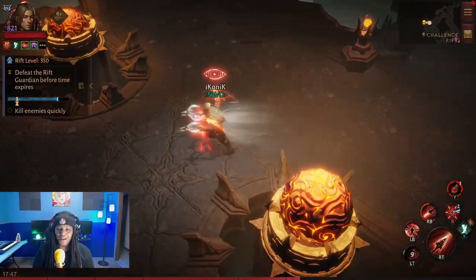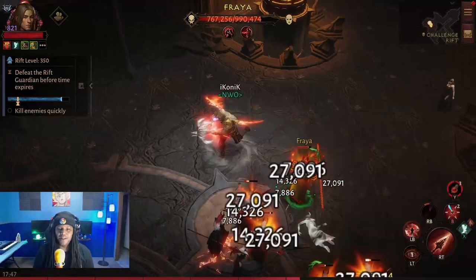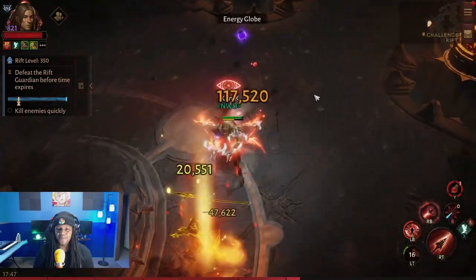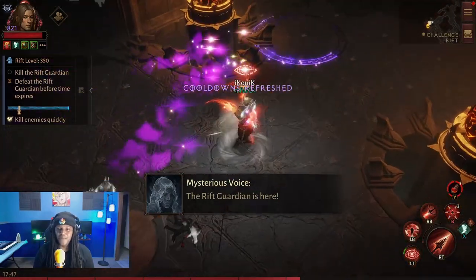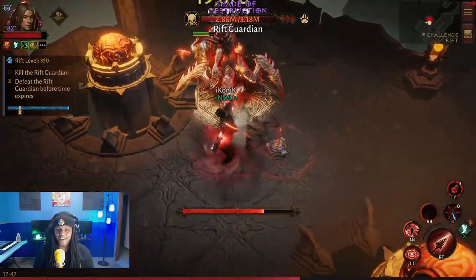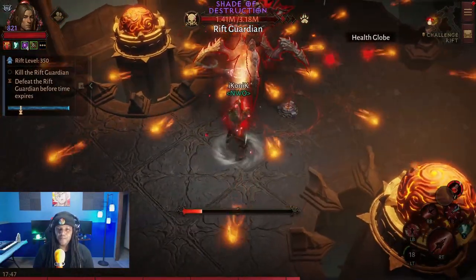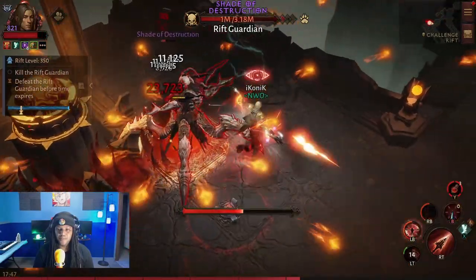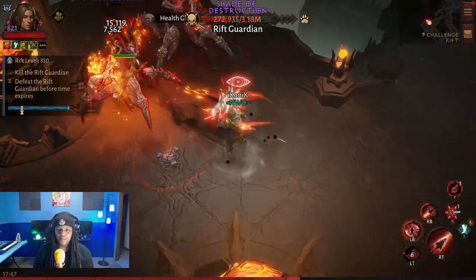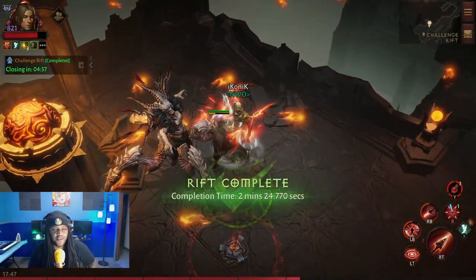This might not be that bad of a build. Now the one thing that's wrong with this flamethrower is the range on it, so we're not trying to get this close typically as a Demon Hunter. But it's doing some damage and so is that Knife Trap. I could see that Knife Trap being useful in PvP. Let's see how we deal with the boss here — I should just be straight burning him. I don't know about it being great damage for the boss.